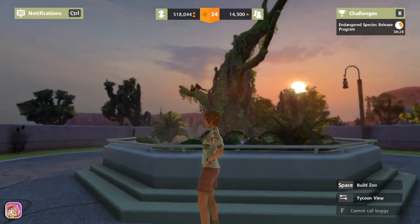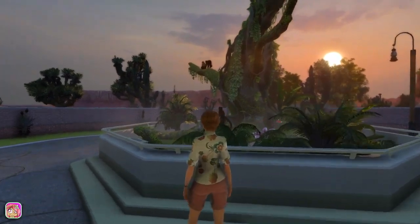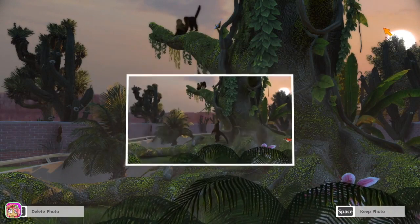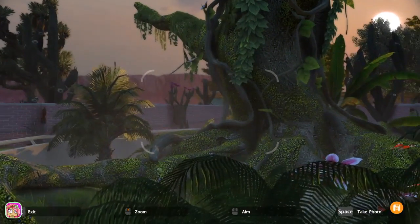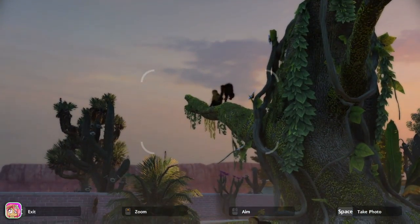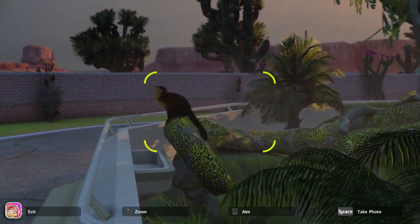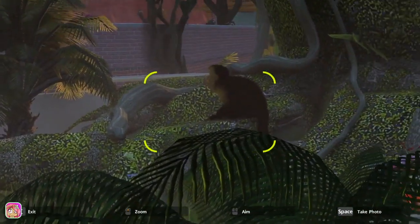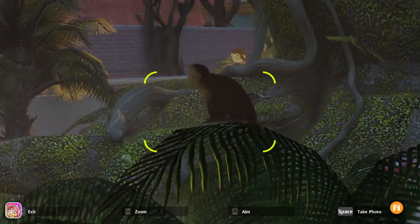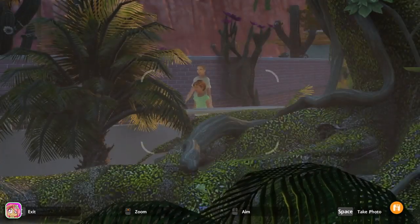Oh, they're fast! Hi monkeys, how's it going? Let's take a picture. That's cute, yes please! Oh, where'd they go? They are super fast. Let me try to zoom in — come on, zoom in. That's not really a good picture but okay. That's cute, alright, let's get out of that.